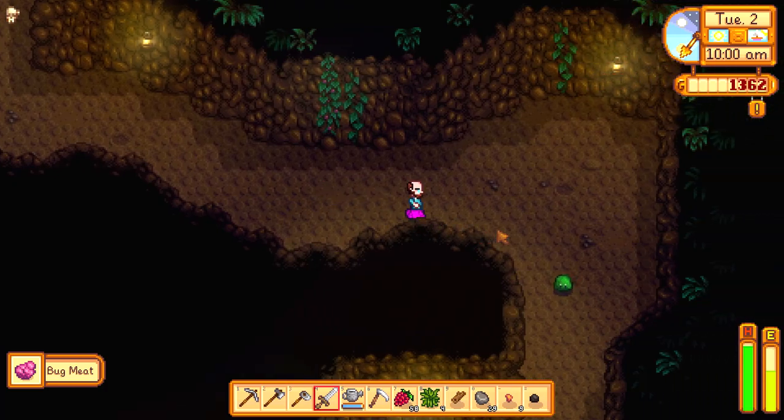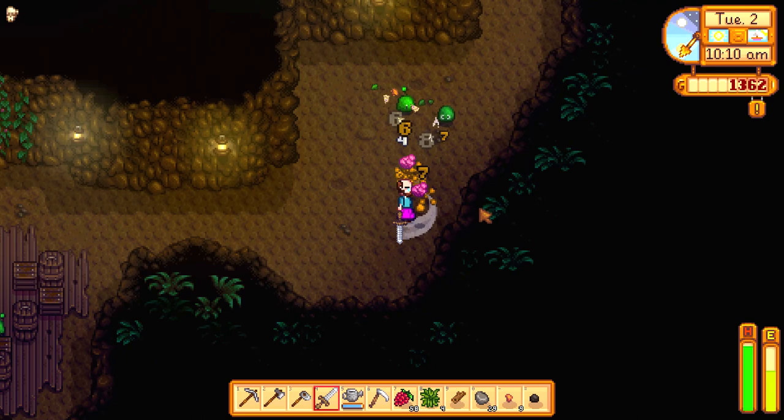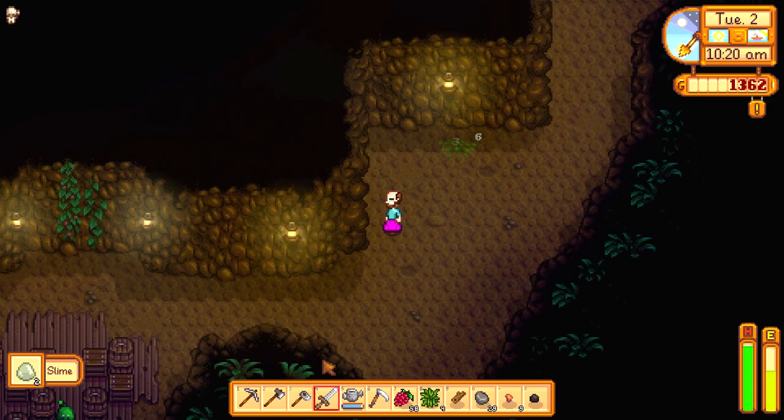If an area is infested, it means it has many monsters and very few or no blocks. But it can have treasure, so even if it doesn't have rocks or blocks, you can still find barrels and boxes.